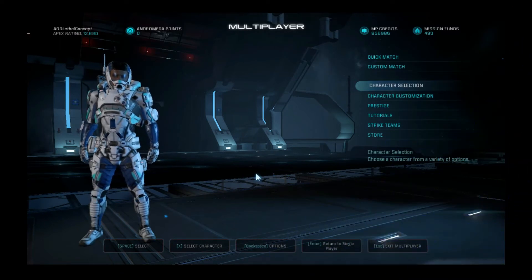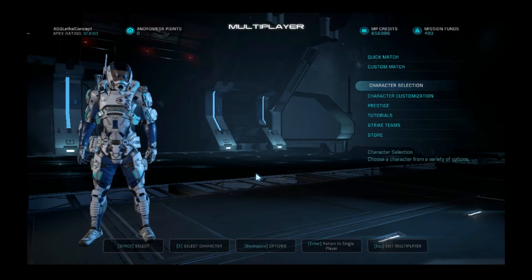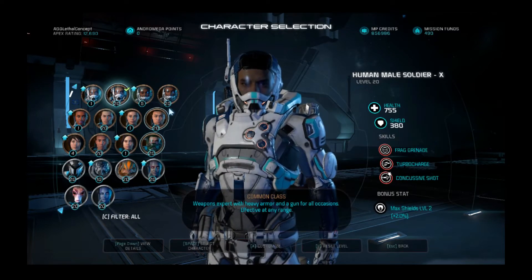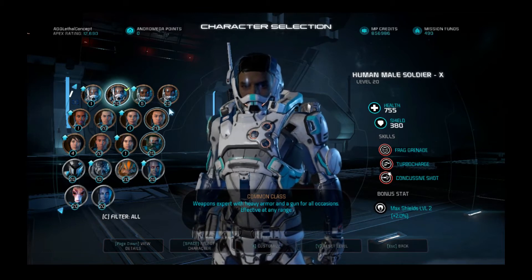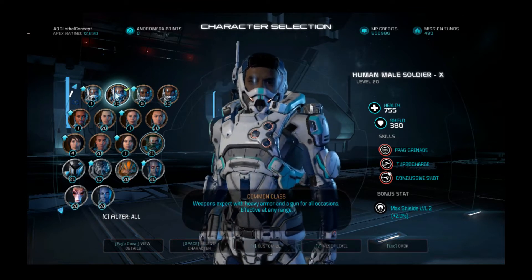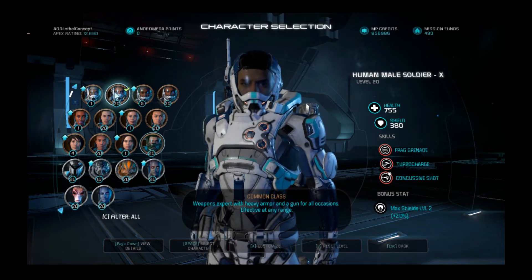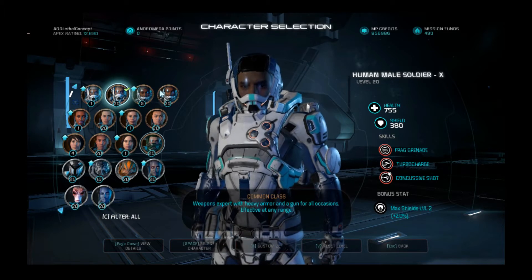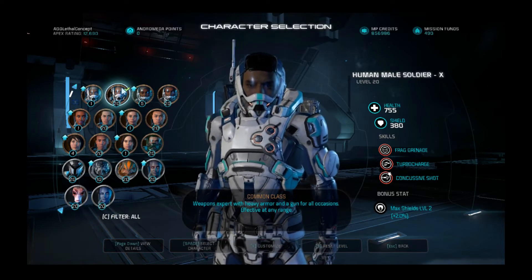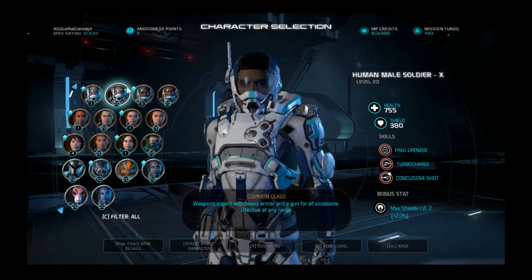What's up everyone, LethalConcept here. So if you followed me for a while you know I did the Back to Basics series which focused on the six basic classes to provide stable builds for you guys to enter into golds. Now with patch 1.06 or patch 1.07 — the most recent patch, but patch 1.06 had the most impactful changes — some of the builds have changed a bit. I'll quickly go through all the different changes; more in-depth text guides will be down in the description below.